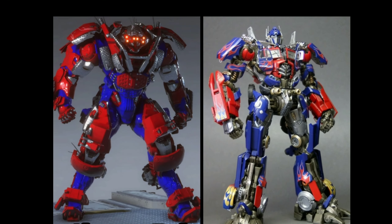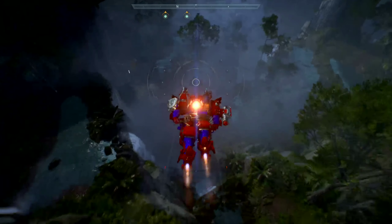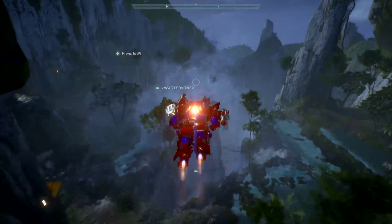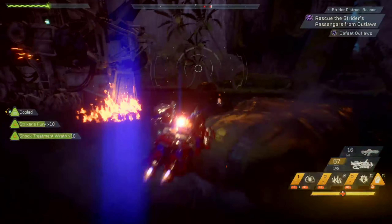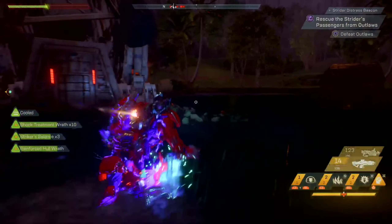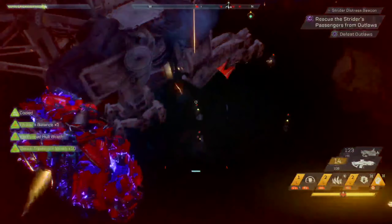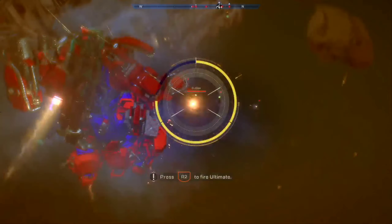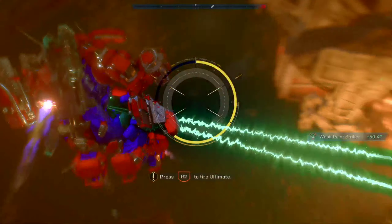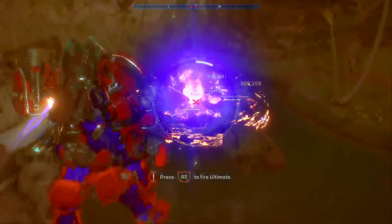This is my Optimus Prime build. Just imagine Optimus with a jetpack. You can see Optimus flying up in the air. See Optimus flying in the background — pulls out a big cannon.